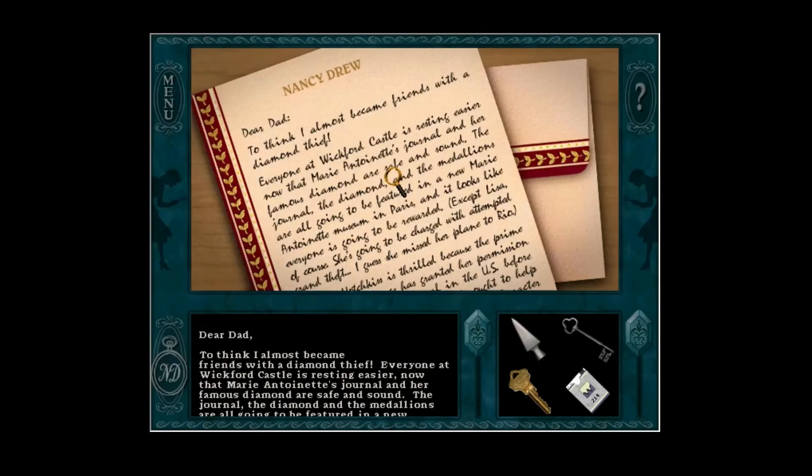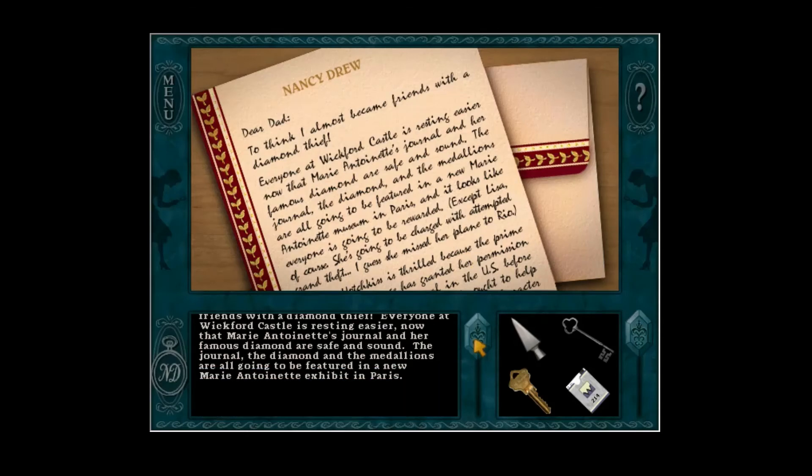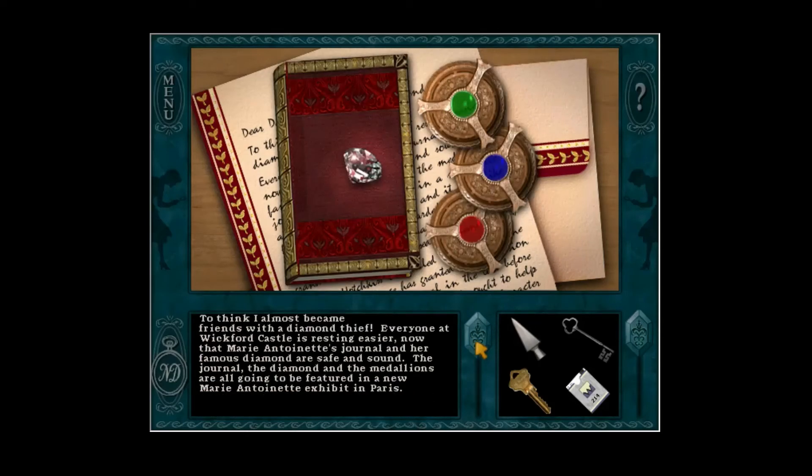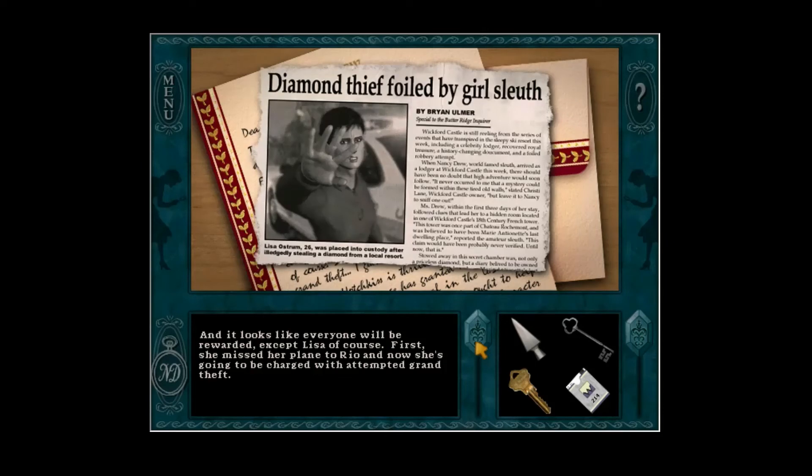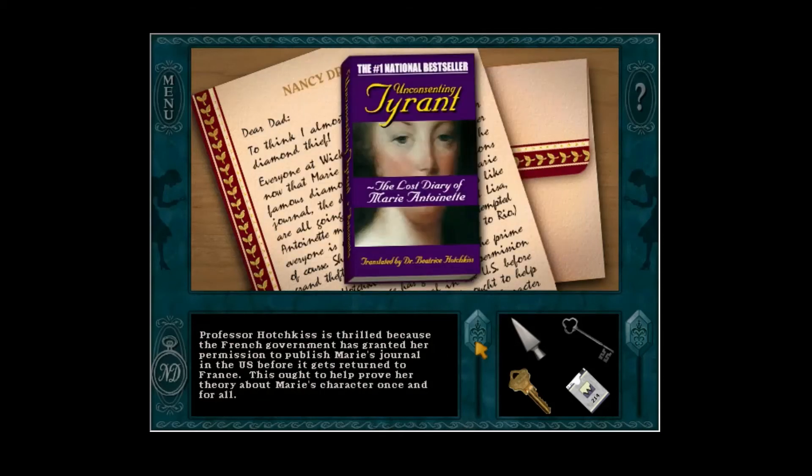Dear Dad, to think I almost became friends with a diamond thief. Everyone at Wickford Castle is resting easier now that Marie Antoinette's journal and her famous diamond are safe and sound. The journal, the diamond, and the medallions are all going to be featured in a new Marie Antoinette exhibit in Paris. And it looks like everyone will be rewarded — except Lisa, of course. First she missed her flight to Rio, and now she's going to be charged with attempted grand theft. Professor Hotchkiss is thrilled because the French government has granted her permission to publish Marie's journal in the U.S. before it gets returned to France. This ought to help prove her theory about Marie's character once and for all.